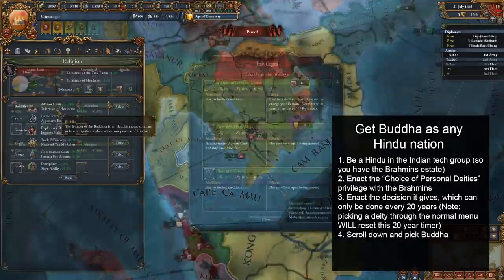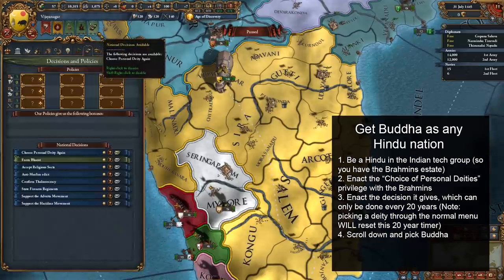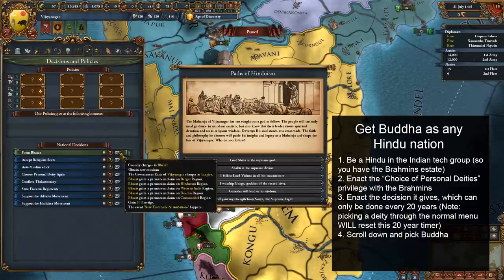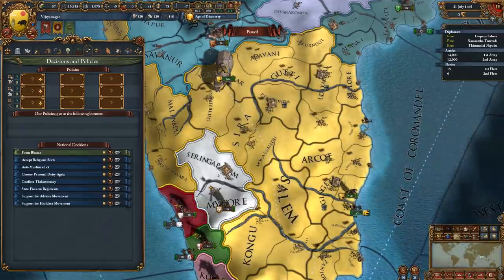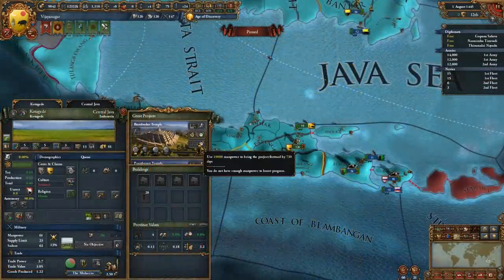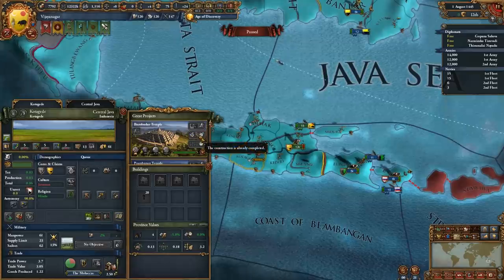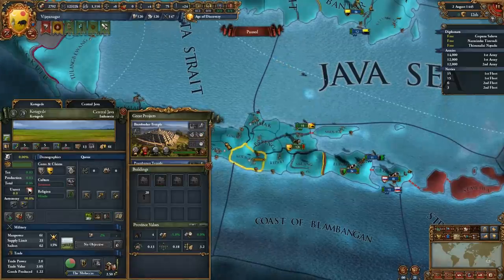There's a privilege available to the Brahmins called Choice of Personal Deities that you should pick, which unlocks a decision to switch your deity. For whatever reason, the check on whether you've unlocked Buddha isn't present in this event, letting any Hindu nation take it. You can only use this decision if you haven't picked a deity in the last 20 years, so if you want to keep it permanently, then you'll need to have your rulers live longer than two decades, otherwise there will be some gaps. But otherwise, there's nothing else to it.